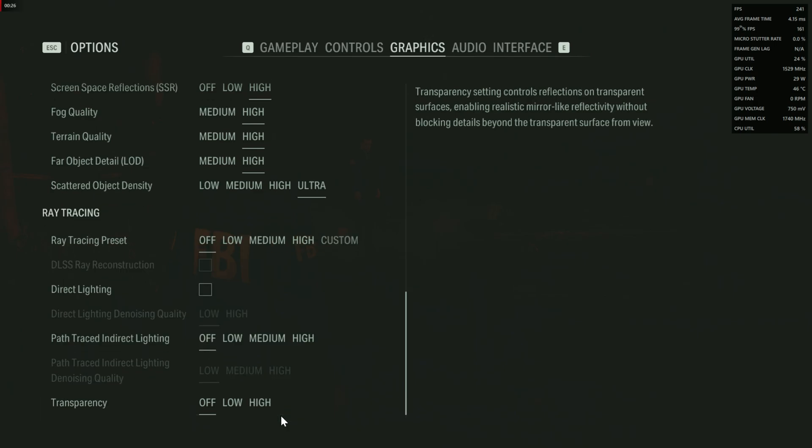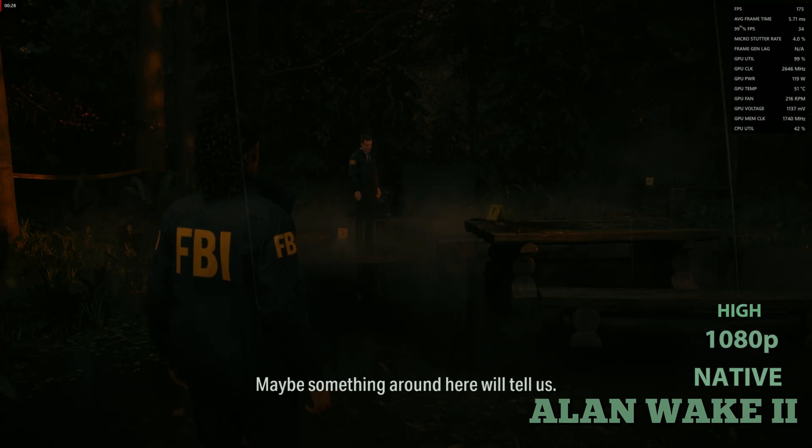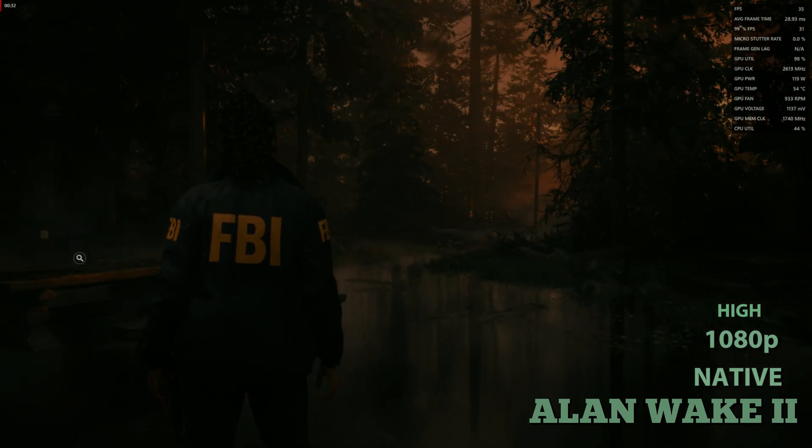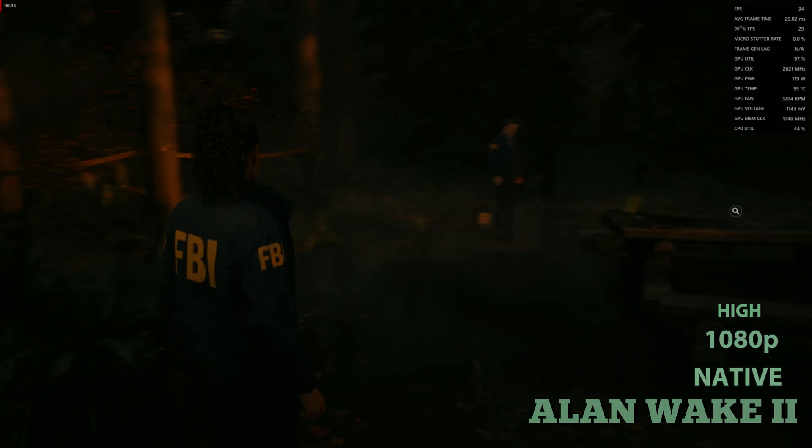I've already increased the power limit to max in MSI Afterburner, which I'll show you in detail at the end of this video. We are getting around 35 FPS, which is a normal performance for the RX 6600.